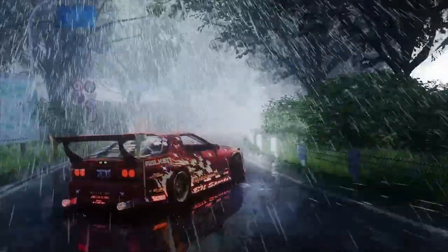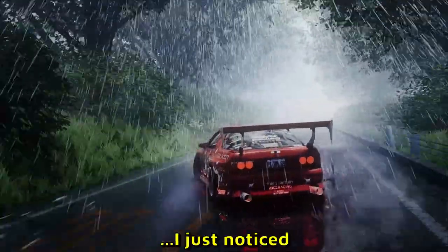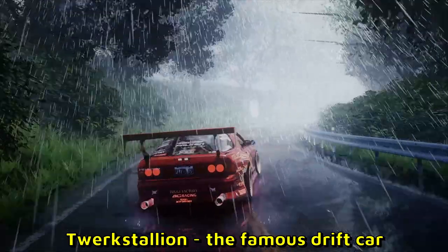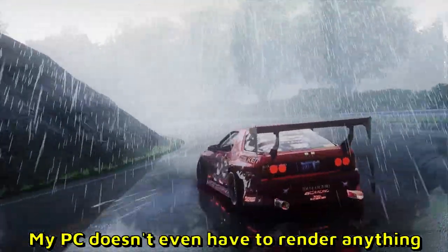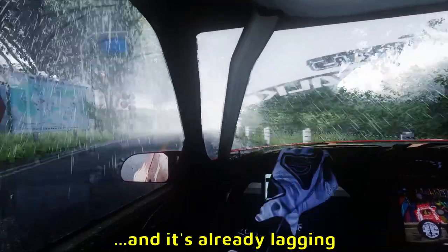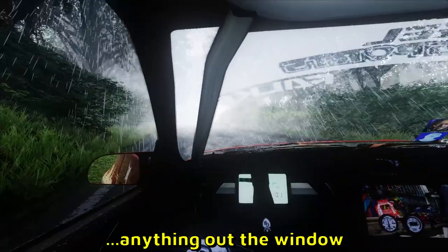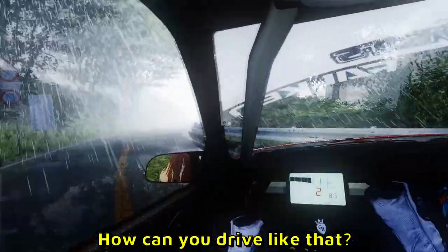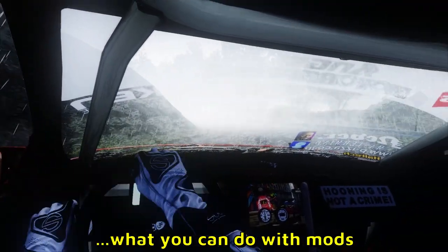There's a lot of rain reflections — oh, it's Torque Stallion! I just noticed Torque Stallion, the famous drift car. My PC is even lagging watching this — my PC doesn't even have to render anything and it's already lagging. Oh, some first-person view action here as well. You can't even see anything out the window — how can you drive like that? There is no visibility at all, but it is cool what you can do with mods in Assetto Corsa.